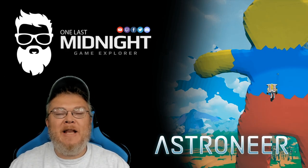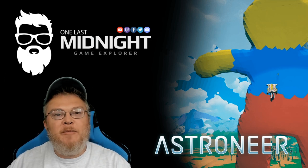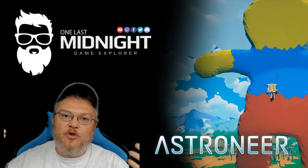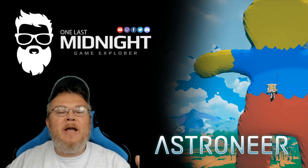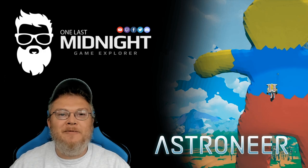Alright, this is One Last Midnight back with another episode of Astroneer. In the creative update, they introduced an item called the terrain anchor, and the terrain anchor has to do with level of detail. I'm going to go ahead and explain exactly what all that means to you — I hope you enjoy.